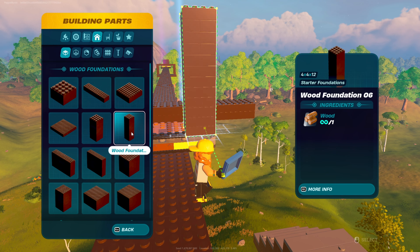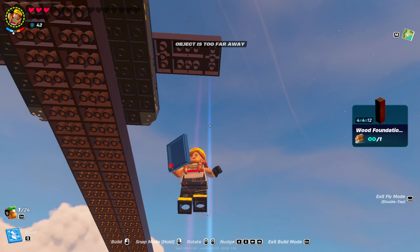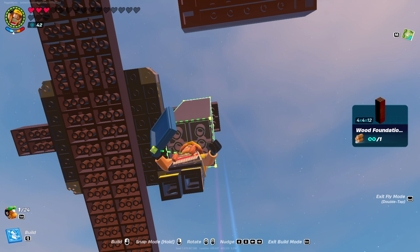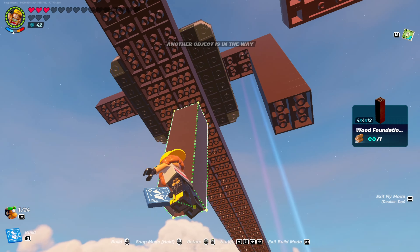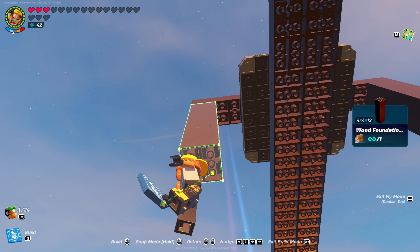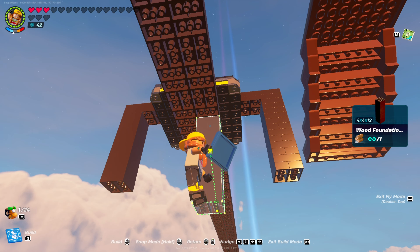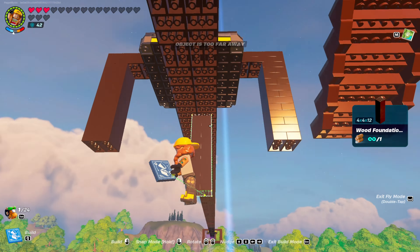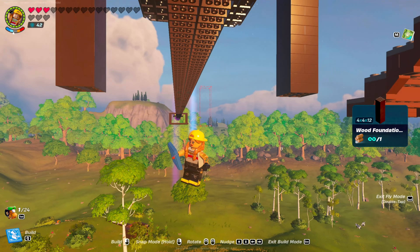Now you'll go back into your building and get wood foundation number six. Put that on the very ends here — you want to move it down. Make sure it's lined up nice and smooth, and another one right here, nice and smooth. It's important to keep it on the center, because if you don't, it's going to fall off to either side. That's important for getting your tires and rockets lined up.